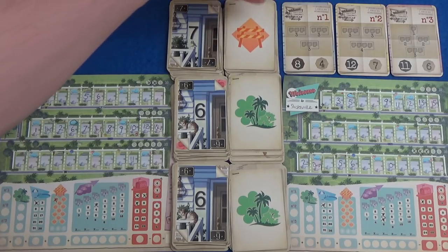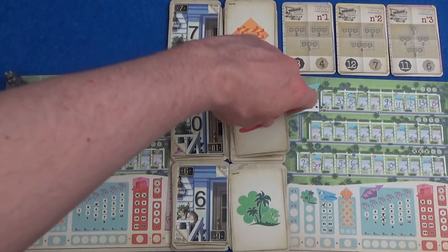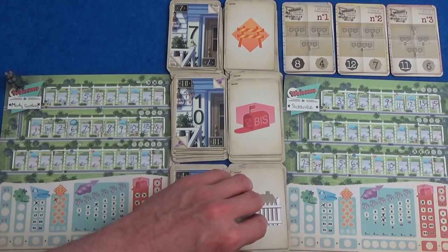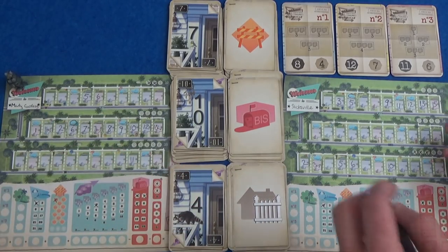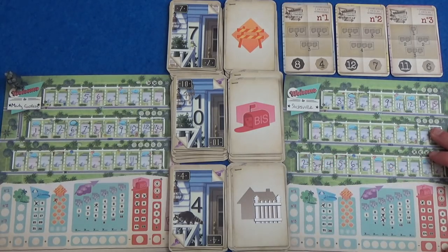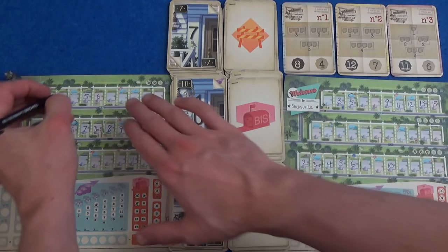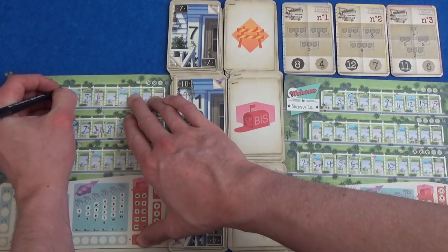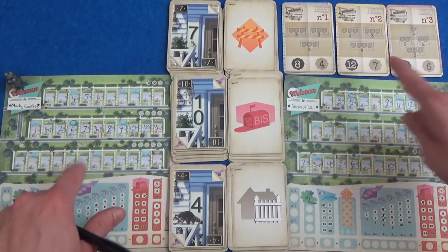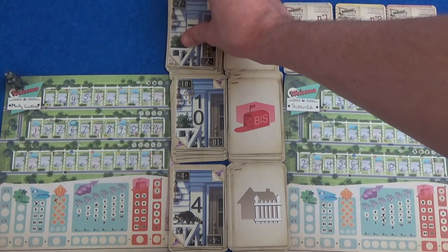Next round: we have 7 with a temp worker, 10 bis, and 4 fence. I think I'm going to take the 4 and put a fence here — that's another three that I've got. And Marty is going to do the same here. He's going to give up this pool and put a fence there. Maybe this will become the 4 that he needs to be able to do plan 2.